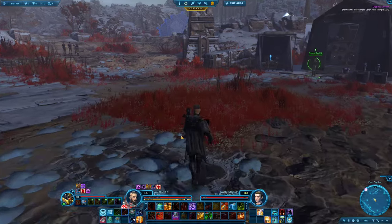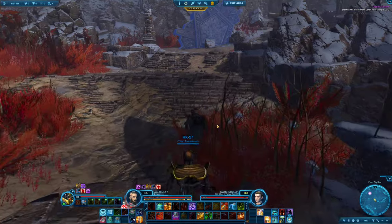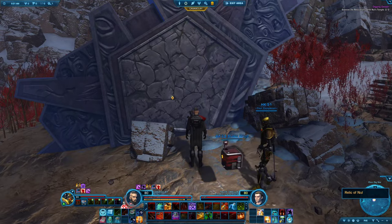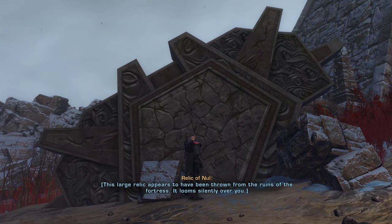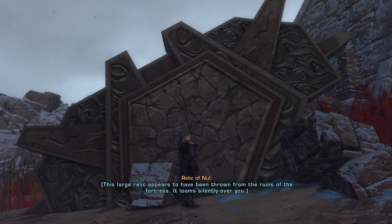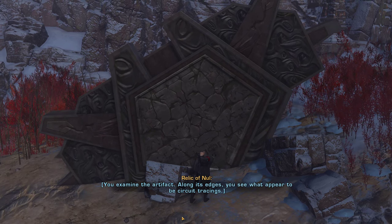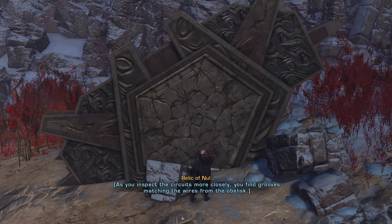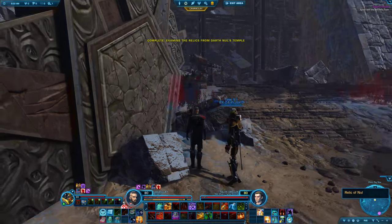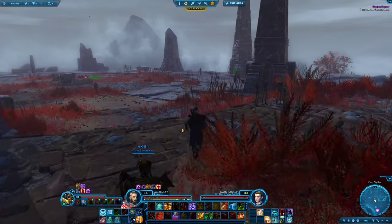I like how we put our hand out to examine it. I can feel something within the relic even though I'm not Force-sensitive. I didn't know what companion to run with this quest so I just brought HK-51 out again. The Relic of Null — this large relic appears to have been thrown from the ruins of the fortress. You examine the artifact and along its edges see what appears to be a circuit. Inspecting more closely, you find grooves matching the wires from the obelisk. Speak with the recovery team again.